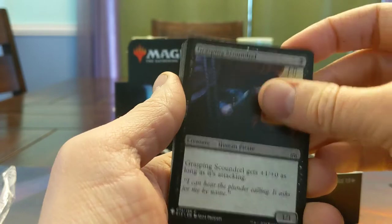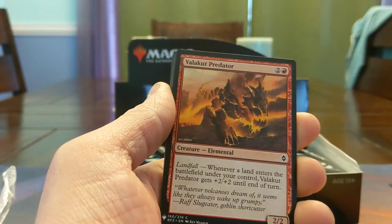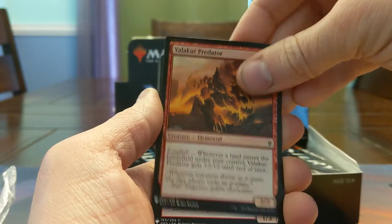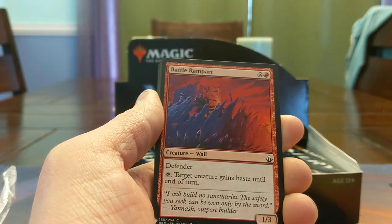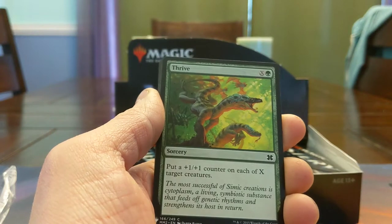Here's a 1-mana 2/1 from Ixalan. We have a bad combat trick. We have Volocat Predator — whenever landfall, plus 2 plus 2. That's pretty beefy, basically a 3-mana 4/4 as long as you're playing your lands. Battle Ramparts — most commonly used to generate mana with Overgrown Battlements in Rise of Eldrazi. Thrive.